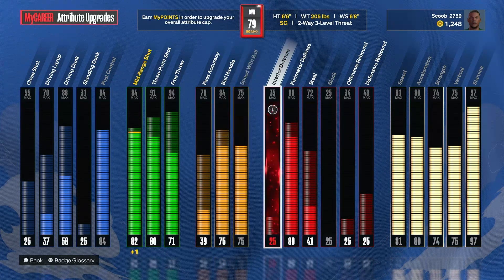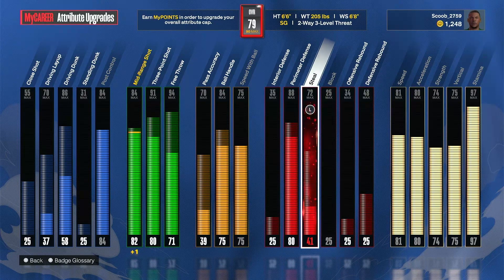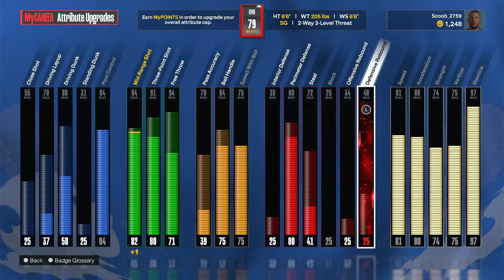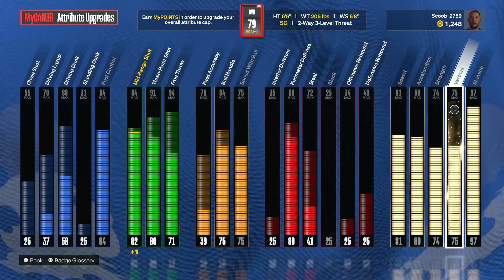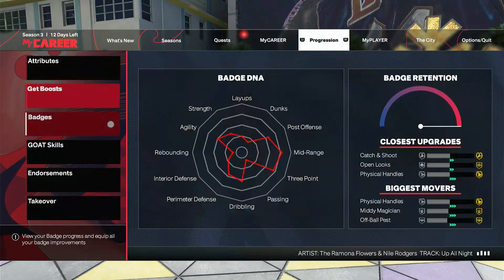Speed with ball: 75. Interior defense goes up to 35. Perimeter defense: I have 80, goes up to 88. Steals: 41, goes up to 72. Offensive rebounds: 25. Defensive rebounds: 34, I have 25, goes up to 48. Speed: 81. Acceleration: 80. 74 strength. Vertical: 75. And 7 standing. So that's what I have right now.